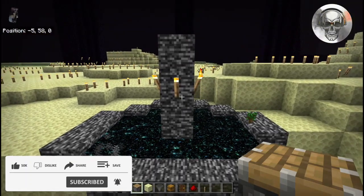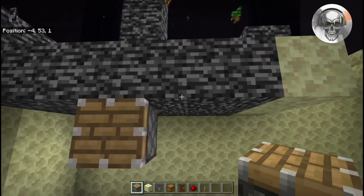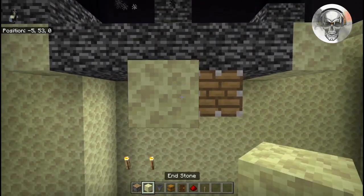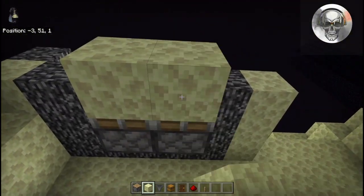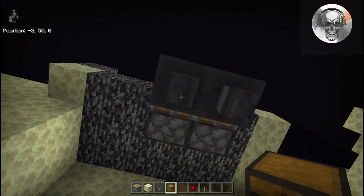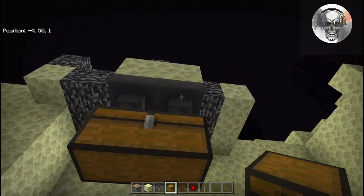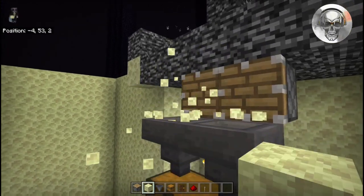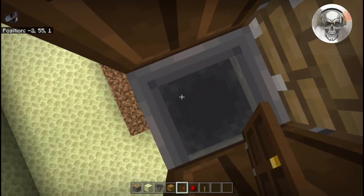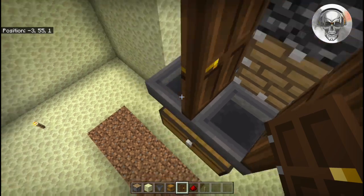Once we have that done, we're going to come right to the center, go down below, and place a piston right there, one on the side of that one, and one to the right. Then come out with a temporary block and another temporary block, place two hoppers facing down just like this, and then below those place two chests — that'll be our storage system. Break out the temporary blocks, and on top of these hoppers go ahead and place in some doors — any kind of door works.